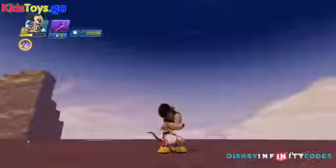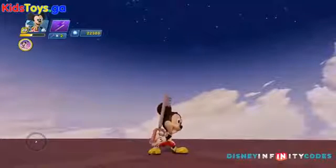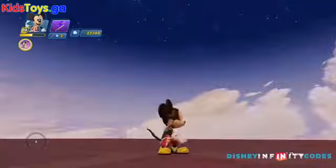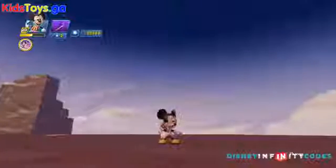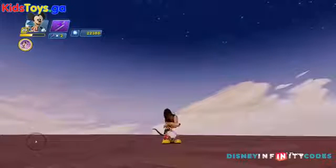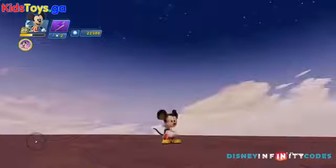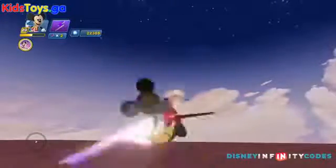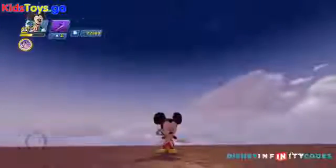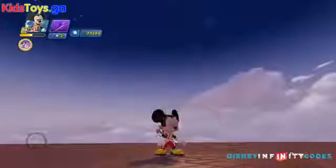The second pause combo is Ars Arcanum, which is kind of cool. This is a little bit different than Fire. If you just tap the attack button once, you'll trigger the pause combo for the Blizzard spell. But if you double tap the attack button, then attack when the Keyblade glitters, you'll activate the Ars Arcanum. Double tap the attack button and then you can activate the Ars Arcanum.